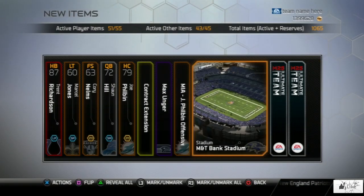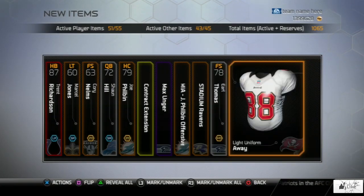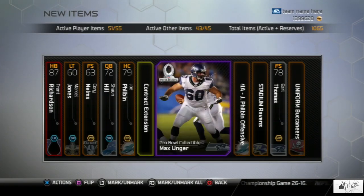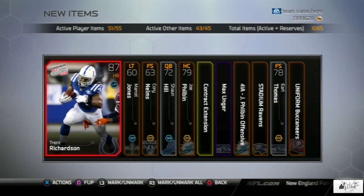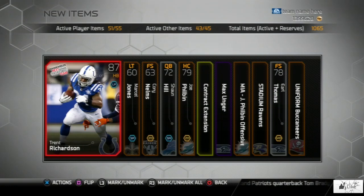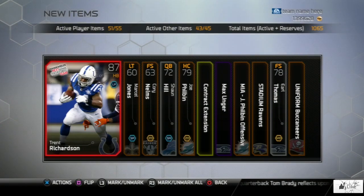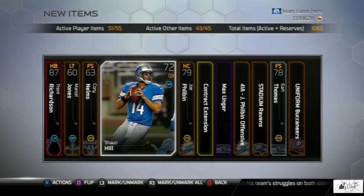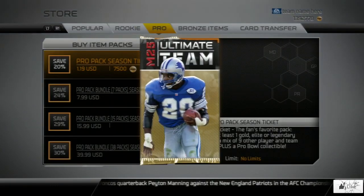I'm actually going to have less coins than I do in this one. I'm going to try to explain to you guys where I'm getting all these coins from and just exactly what I've been doing on Ultimate Team as of late. In this pack we got our next-gen Trent Richardson, a Max Unger Pro Bowl card, the rookie Earl Thomas, and Sean Hill — that was about it in pack number two.